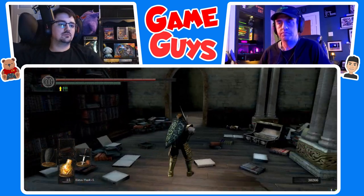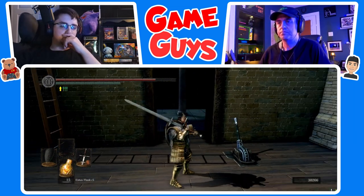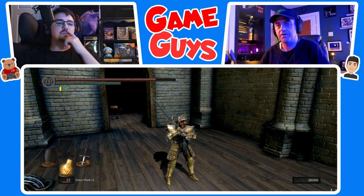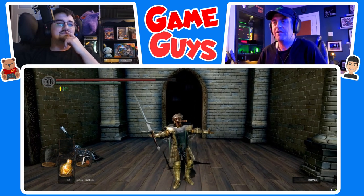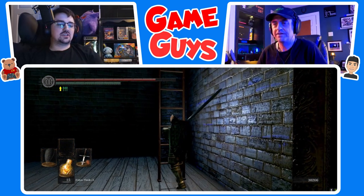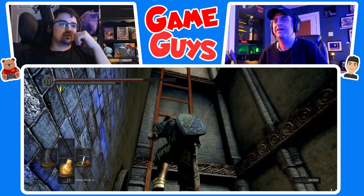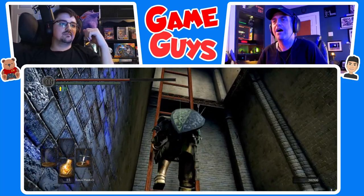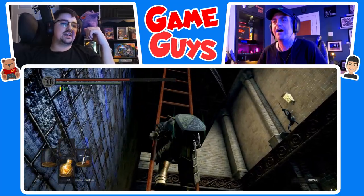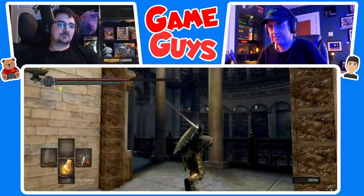Now we're gonna exit through this doorway. Go up the ladder — because the elevator won't even matter. Yep, other side. Well, now I got this asshole shooting arrows at me. Just go up, go up, go up. Look, he missed that one — now he's missing because he's terrible. In fact, I don't think he knows how to readjust his aim. Okay, he's learning — the AI is learning. Go out here and take a sippy sip.